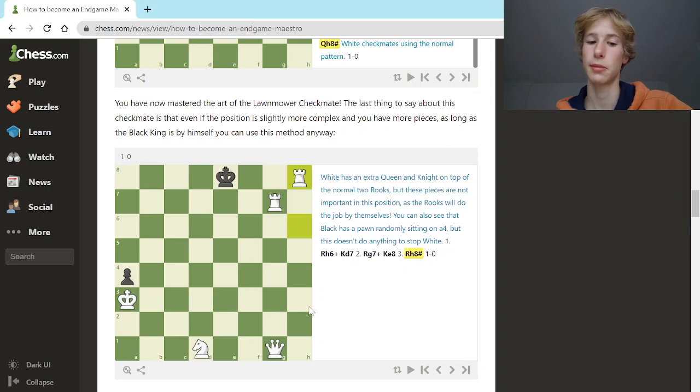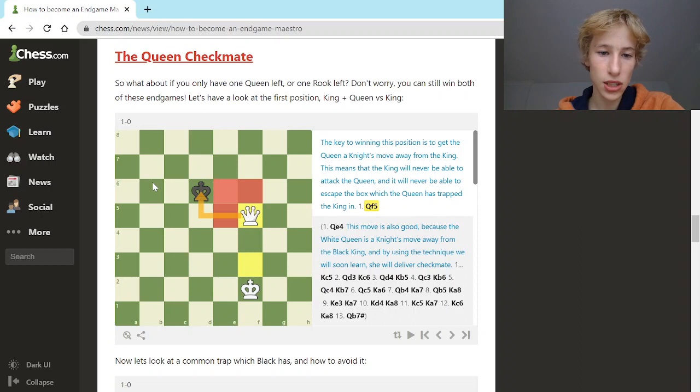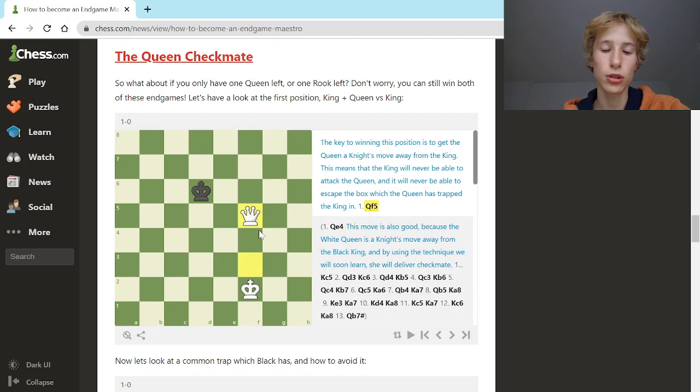Now we're moving on to the next checkmate. What if you only have one queen left? The key to winning this position is to get the queen a knight's move away from the black king. This means the king can never take the queen, but it will be trapped in a box and unable to escape. Our first move is queen to f5 — a knight's move away from the king — so the king can never go to any squares close to the queen, and it's also trapped in a box and cannot escape this box.